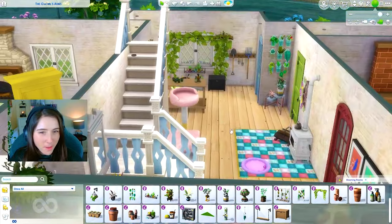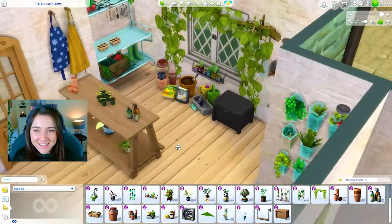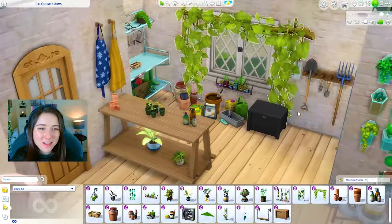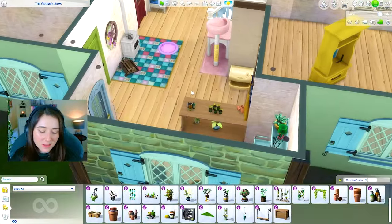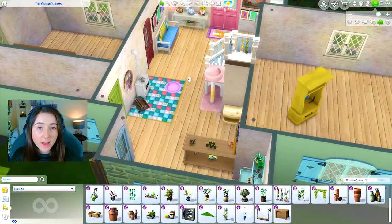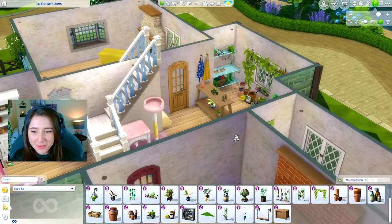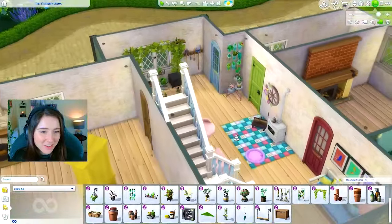I'm pretty sure I have every colour, but I'm going to double check in a second. Over here I've given her a little gardening section — she's got little aprons and her little tools. Basically this cat kind of has its own personal little fireplace, and I don't hate that — I love that. We've got purple, black, pink, blue, yellow, green — I think we've basically got every single colour in here.